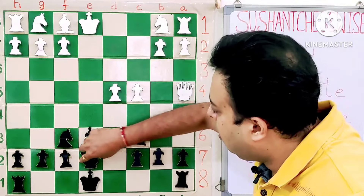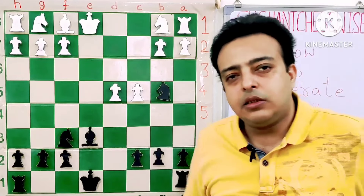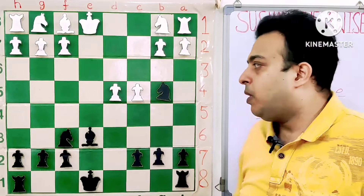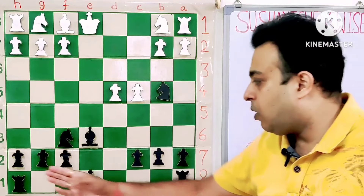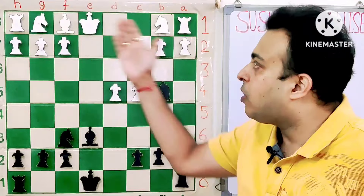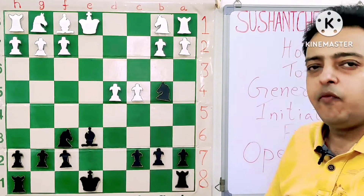After Bb4, Qb4, Qb4, Nb4 — many would say black has exchanged the queens, where is the attack? But see, three developments for a pawn is already much more. And we can see black is about to castle now and get the rook to E8. See the white rooks — in fact all white pieces are still stranded. So this position should be absolutely good, maybe almost winning for black.